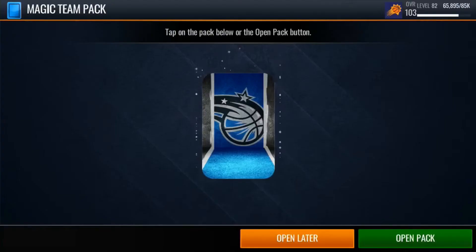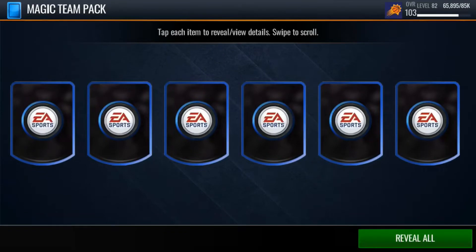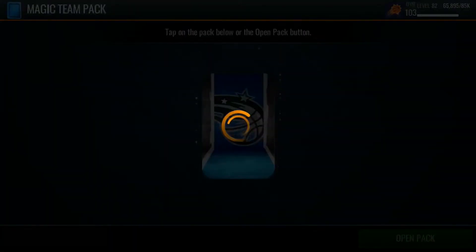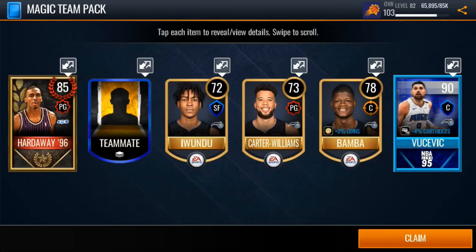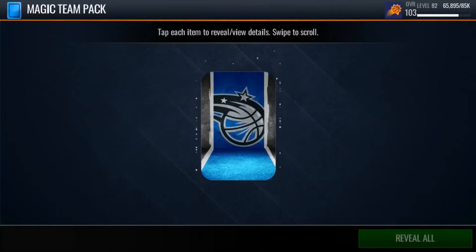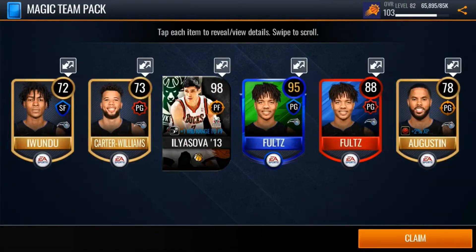I want to give props to EA again. I like how we're finally getting packs that we can just open — like free packs — because sometimes they always make it so you have to pay cash for packs. I like how we can finally just get free packs, and these are the easiest packs you can get in the game, and you can get some pretty good stuff out of them.